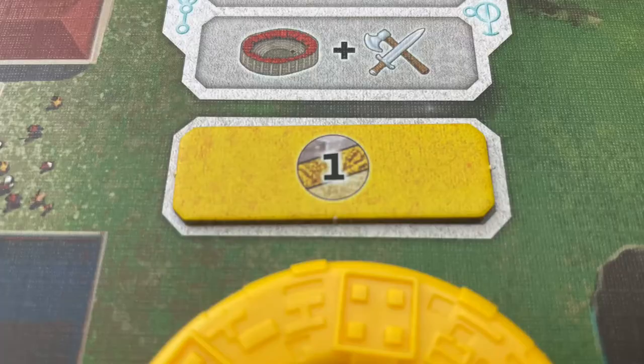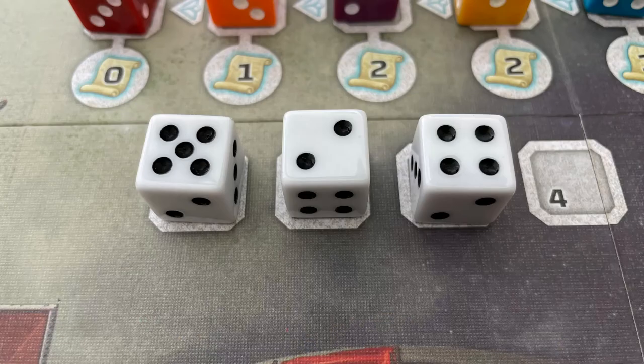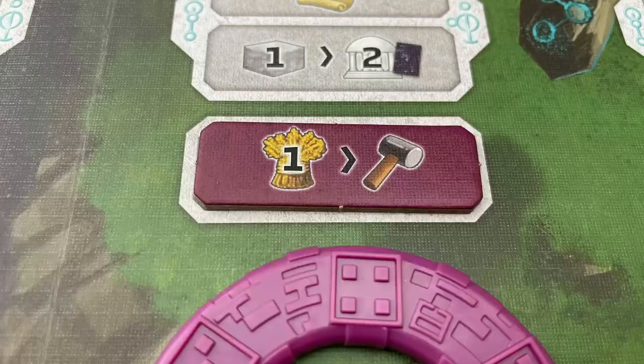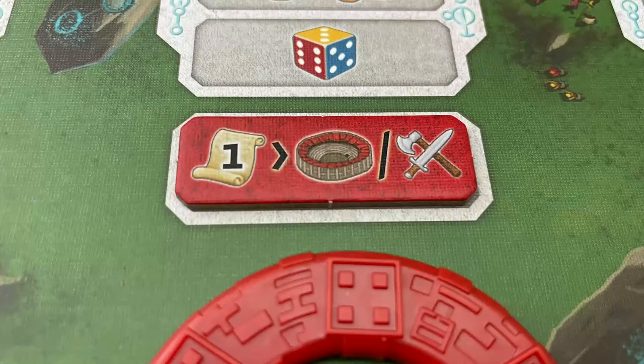Yellow is to gain any basic resource. Orange is to gain a white speaker die from those available in the speaker offer — these do not go on population bases. Remember these can be played at an encounter site just like freemen, but because they don't have a colour you can never take the bonus action. Purple lets you pay one food to take the build action. Blue is to pay a stone to move one disc one space on one zodiac track, but the player does not take the zodiac card. Red is to pay one wisdom to move on the military track or attack.